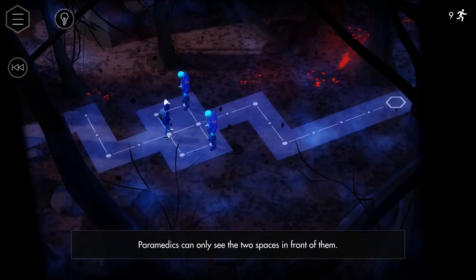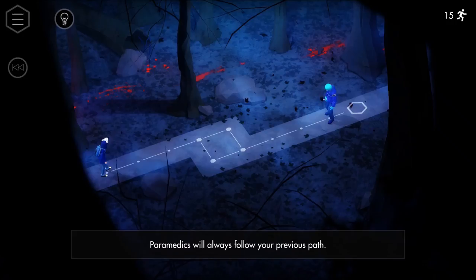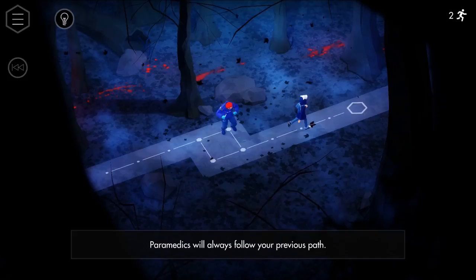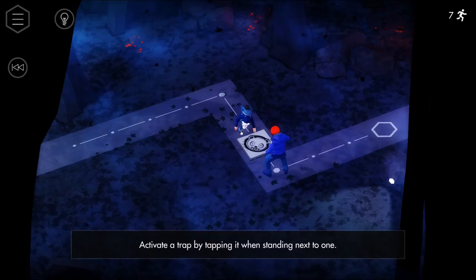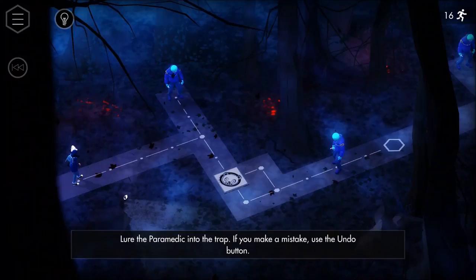Paramedics will always follow your previous path. I'll just walk in a circle — you follow me, my friend. There you go, he follows my previous path. Activate a trap by tapping it when standing next to one. I love that teddy bear face on that one! Puzzle games are great.